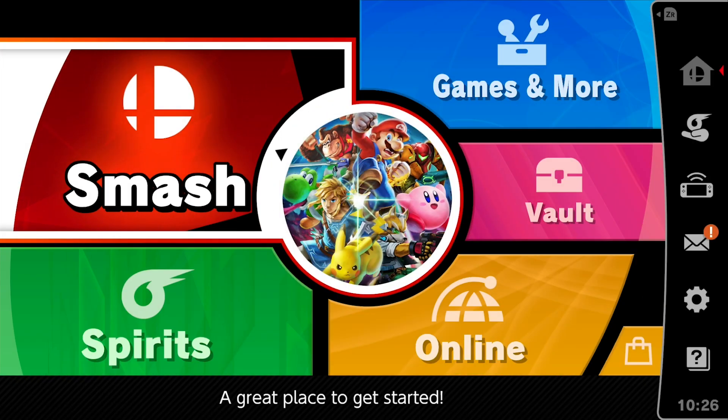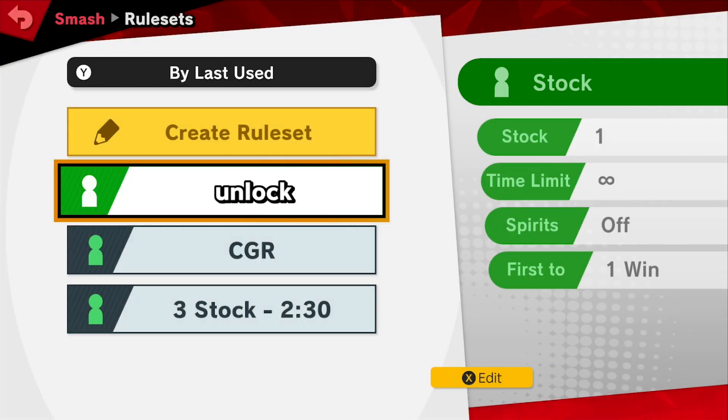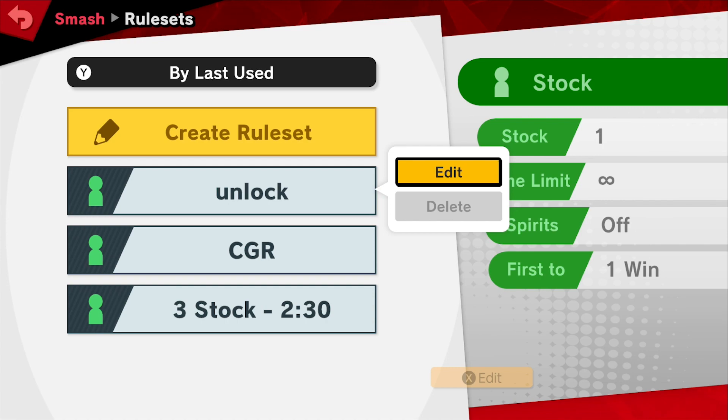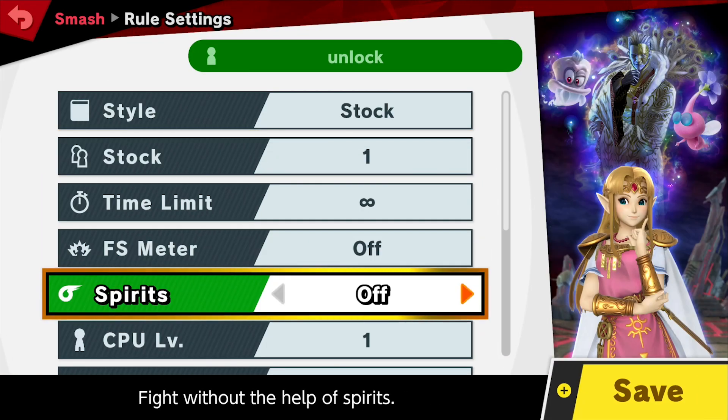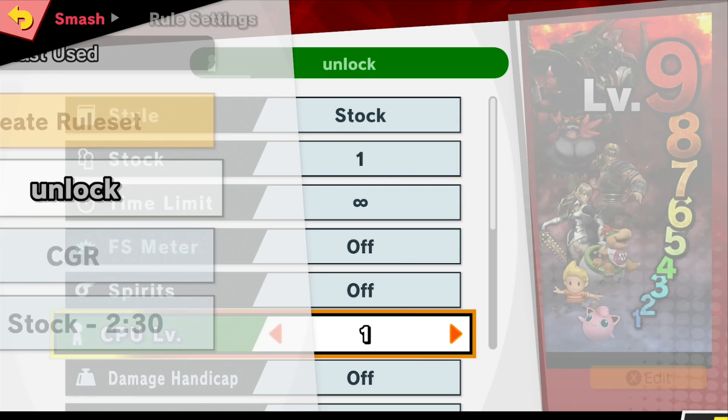To make this as quick as possible, I have a custom set of Smash rules that I use to unlock the characters quickly, helpfully titled 'Unlock.' It is just a single stock match against a single level one computer, which makes it go really quickly.